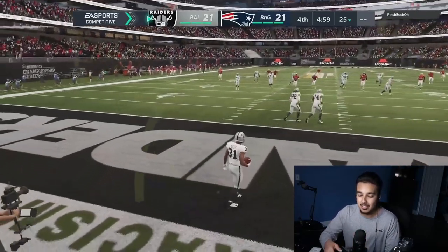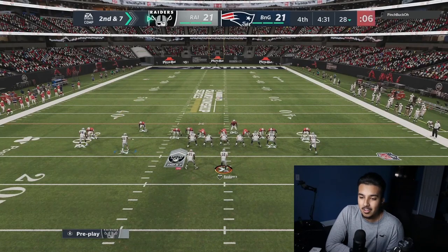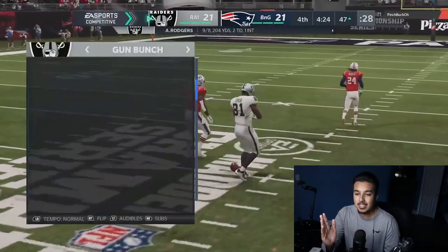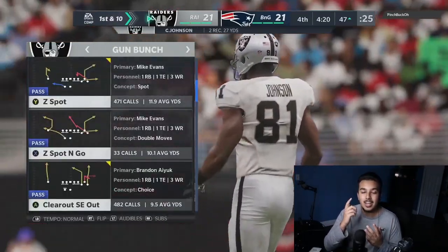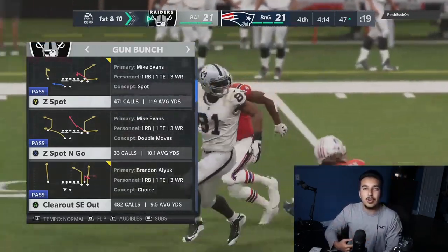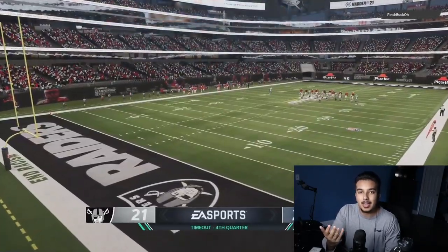We're just trying to get three and kill a little clock. Great dot — we split the seams, Calvin with a wide catch, amazing animation. Tight end Calvin is the best, extends for the ball — no acrobats, no deep KO cheese. We catch him for a field goal block but he calls a timeout. Wish I could have got another freebie.